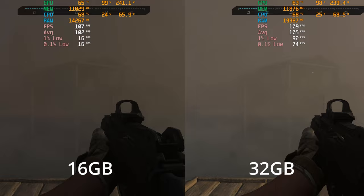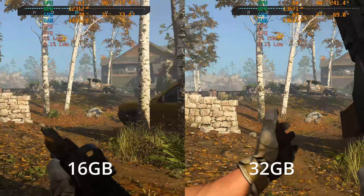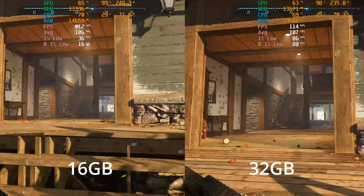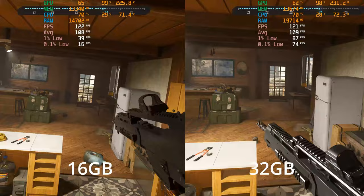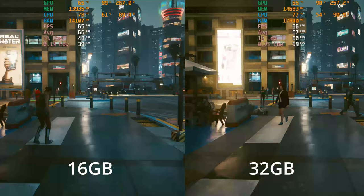Call of Duty Modern Warfare 3 is running at 4K with ultra settings and DLSS quality. Immediately you can see the 16 gigabyte kit has a massive stutter right at the start of the benchmark — 1% lows down to 16 fps — while the 32 gigabyte kit stays up in the 80s. These values will recover and the 1% lows start creeping into the 40s as we progress, but the takeaway is: average fps has very little between them, but those lows show a big difference.